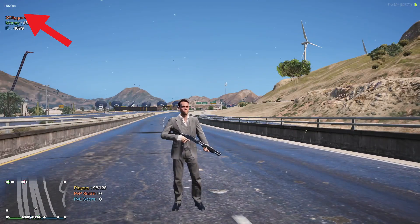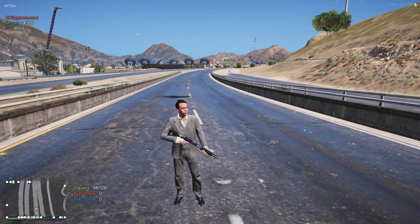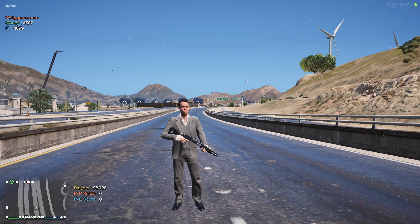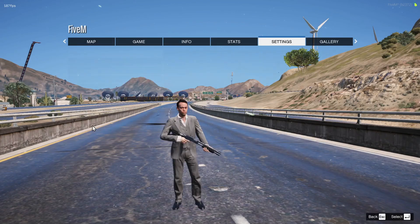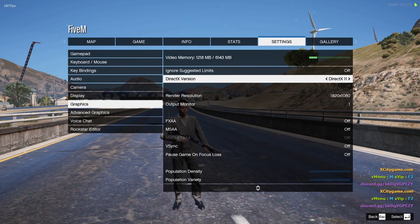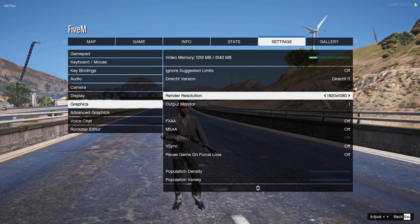Hello guys, welcome back to another video. In this video I'm going to be showing you the best FiveM settings, the best graphics pack, and some PC optimization for Windows users to get maximum results from your system and get lag-free gameplay. Open up your settings, go to graphic settings and apply the same settings. If you have a very low-end PC like a 1GB graphics card, select the DirectX 10 version. I have a 1660 Super, which is a normal graphics card, so I'm going to use DirectX 11. Choose your max resolution.